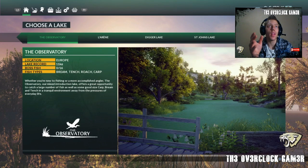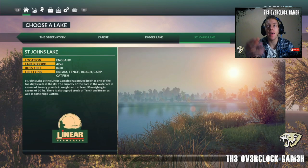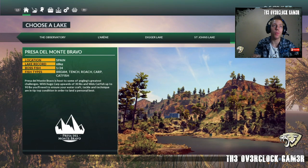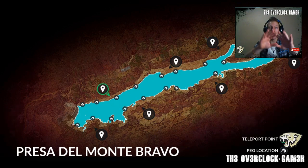We can choose a few places. We get the Observatory, then Lorraine, Digger Lake, St. John's Lake, and a Pressure Dal Monte - sounds like some kind of Forza racing track, but let's go there. I've played on this map before so I'm a bit clued up with it. There's 10 acres in size, 19 new boss fish, and 10 new trophies - that is so awesome.